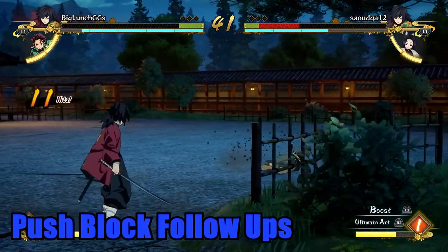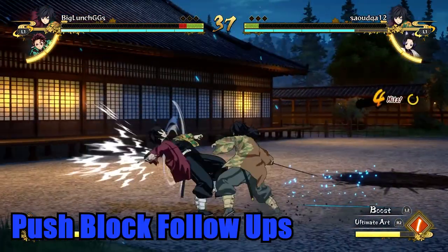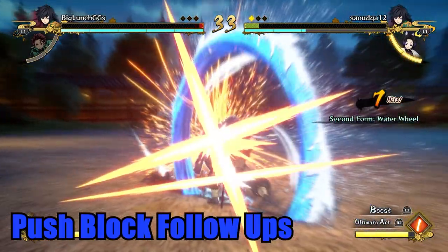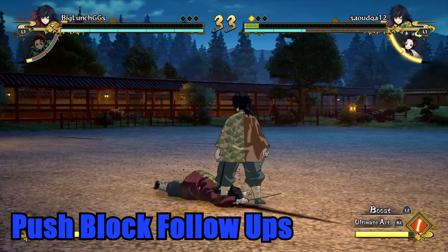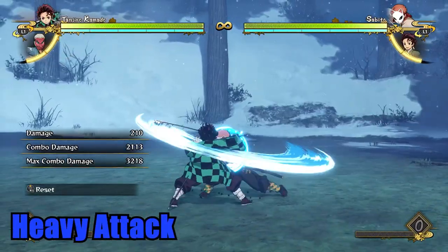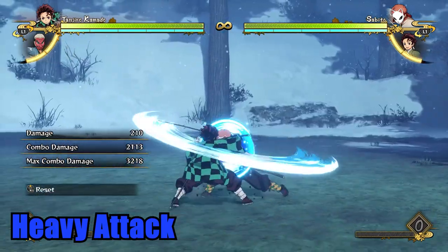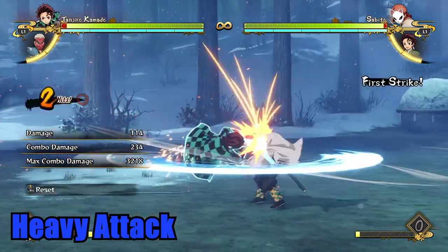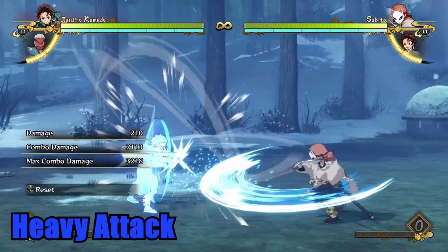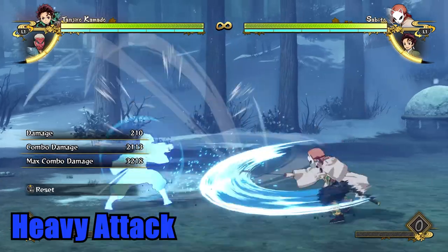Push block is a powerful tool to gain some breathing room during pressure, and there are a lot of options to follow up push blocks with. No one really goes over every option and when they are good to use, so I've compiled pretty much every universal thing you can go for after a push block. First is heavy attack — as stated earlier, this is a good and less risky way to interrupt your opponent's offense. This can get you out of a multi-hit assist cluttered blockstring, and you can hold and cancel the heavy to adjust to what your opponent is doing. You will still eat some damage and start a red combo, but it's still one of your best options.